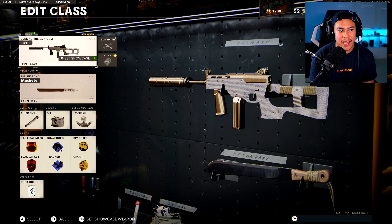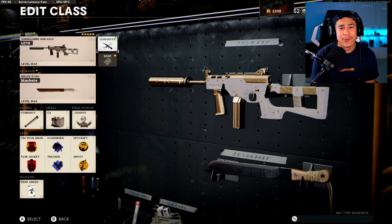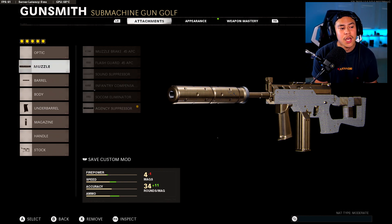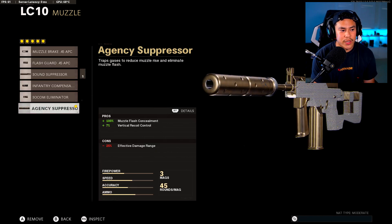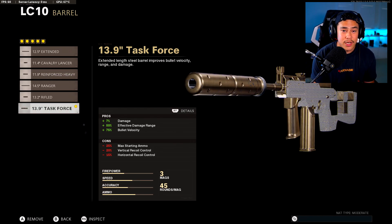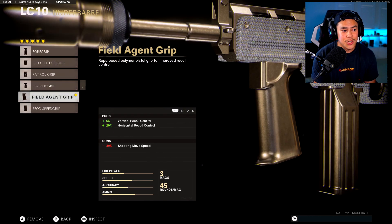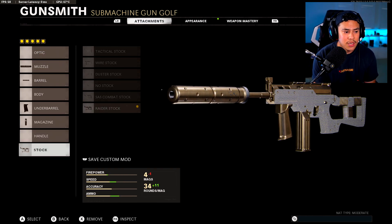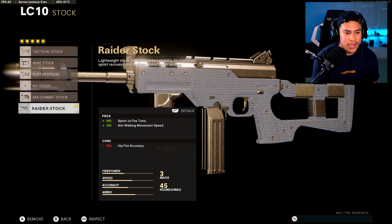Next we've got a fan favorite — the LC-10. The LC-10 has little to no recoil and it's just so enjoyable to use. It's smooth — the mobility, the handling, everything about it. You can outfit it however you want, but today we're focusing strictly on recoil. We got the Agency Suppressor for the muzzle, Task Force Barrel, Field Agent Grip for the underbarrel, 45 round magazine, and the Raider Stock.